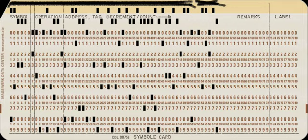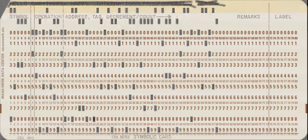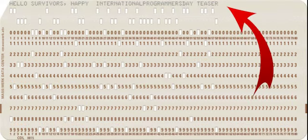It's a data punch card — they released this on International Programmers Day. It was no surprise that this was first initially solved pretty quick by converting the text from the data point; it just reads "Hello survivors, happy International Programmers Day. Teaser."